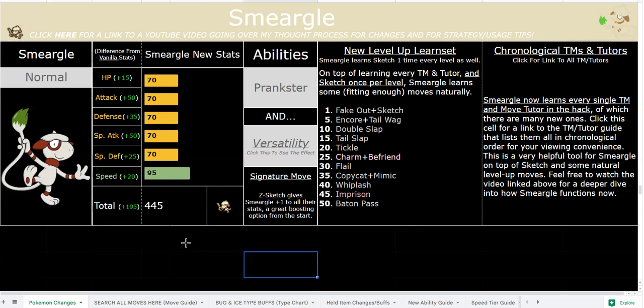Z-Sketch actually bypasses Taunt and goes before Taunt in any other moves. So if the Pokemon in front of you is faster, you can click Z-Sketch and get that plus 6 priority — it moves before most moves besides maybe Protect and Fake Out. I made it plus 6 priority because it's also easier to sketch moves that way. I understand that sketching moves is very hard on level 5 mons.